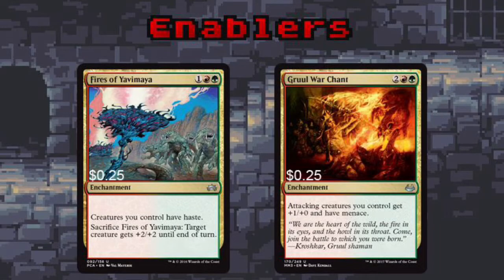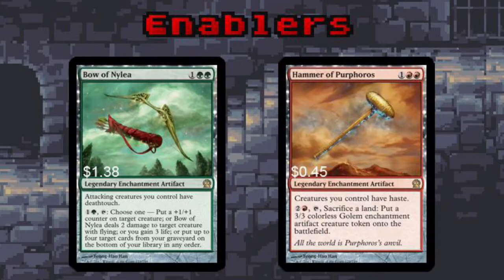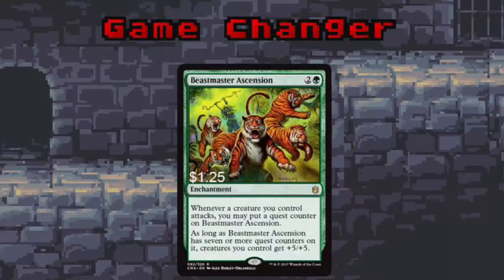All these elves are awesome, but you know what makes them even cooler? Haste and Menace. Why wait a turn to make your opponents' lives miserable when you can start right away? Nylea and Purphoros have blessed us with their holy weapons to help us smash our enemies. Nylea's Bow is a multi-purpose powerhouse that requires an immediate response from our opponents. The Hammer of Purphoros speeds our creatures up, and can also sac lands to create 3/3 hasty tokens. Beastmaster Ascension is my favorite enchantment in Magic — it's a ridiculously powerful card. If your opponents don't respond to it, they will die. I guarantee it.